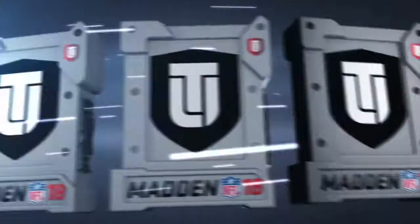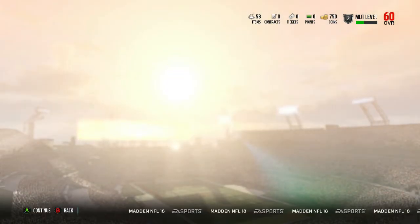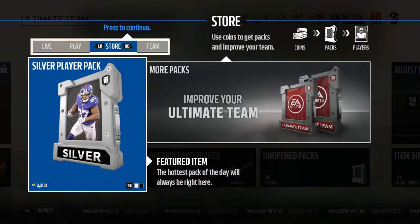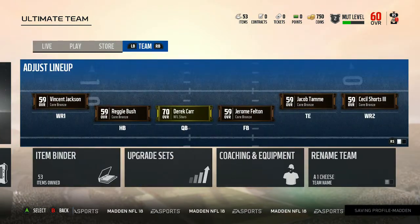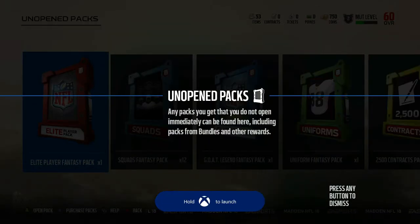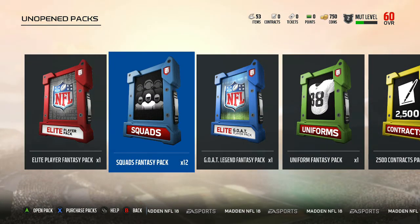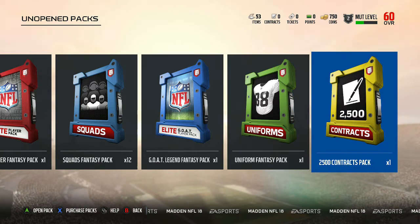We got the Prescott Pack. We got 16 unopened packs: our Elite Player Fantasy Pack, our 12 Squad Fantasy Packs, our Goat Legend Fantasy Pack, our Uniform Fantasy Pack, and our 2500 Contracts Pack — since this is the Goat Edition.